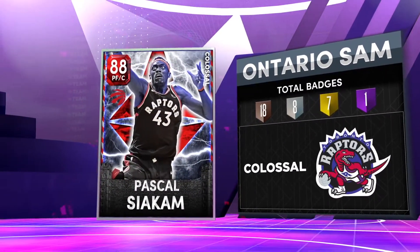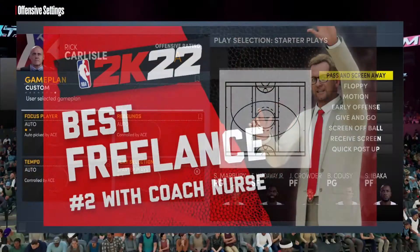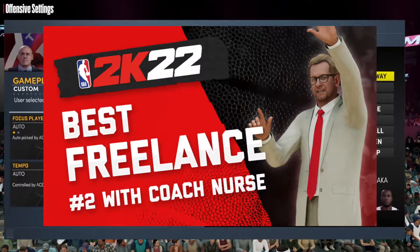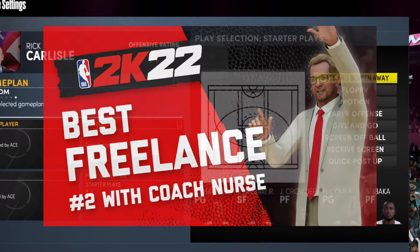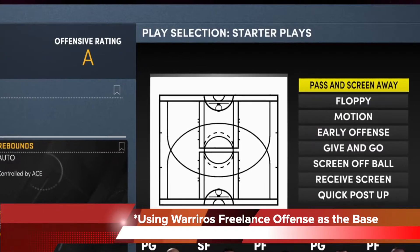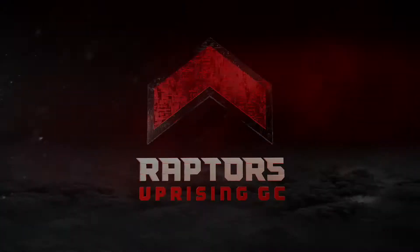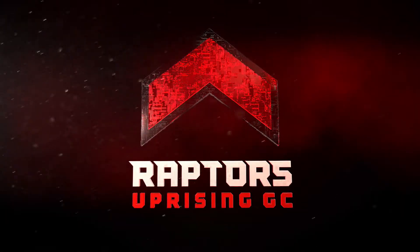Going from an off-ball screen to a flow pick and roll like that is deadly. This is part two of the Warriors Freelance series — make sure you go find part one with that thumbnail, where we talk about motion. This one we're talking about pass and screen away; both work excellently. If you've got any questions leave them in the comment section. As always, thanks for coming by and we look forward to speaking to you guys again very soon.